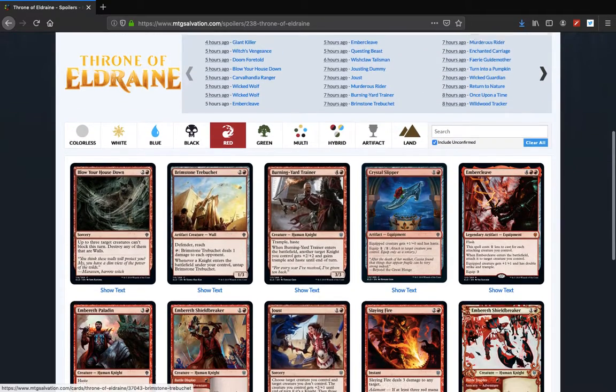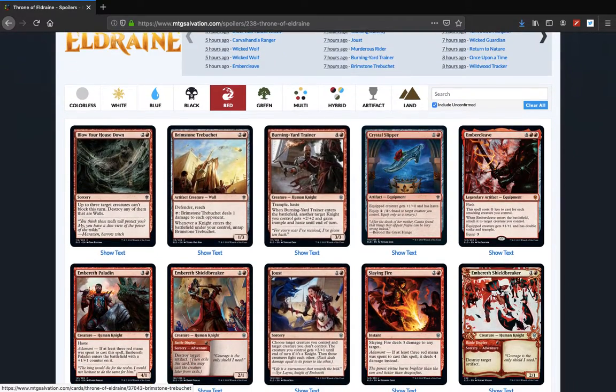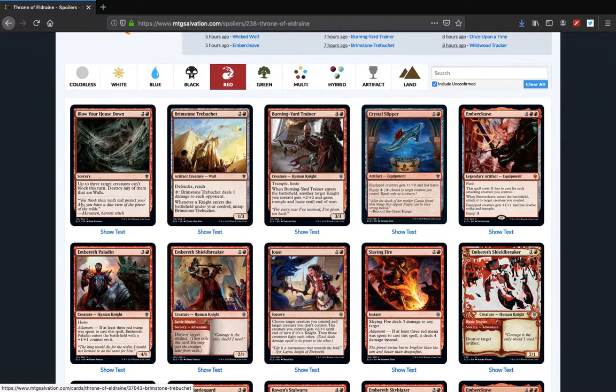Red's interesting. We have Blow Your House Down, which is a fun flavor nod to a certain big bad wolf. Brimstone Tribute, Trebuchet — Defender with Reach, deals one damage to each opponent. Whenever a knight enters the battlefield, it's knight tribal mostly. It deals one damage to a target creature or target opponent, and if you have a knight it gets better.